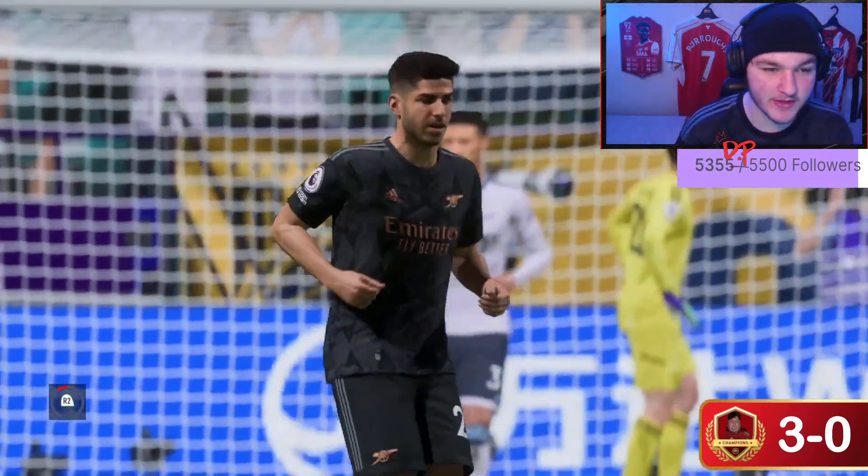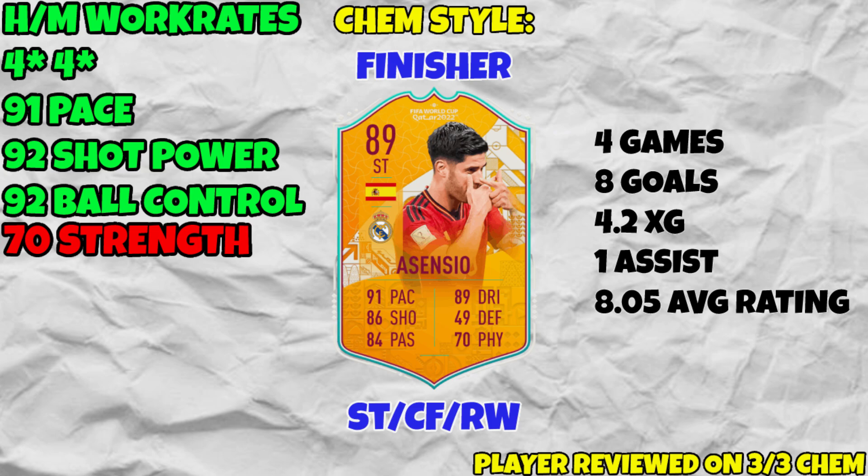For the overview on this Marco Asensio card: chemistry style is the Finisher as mentioned. You can play him as striker, center forward, or right wing, so he's good for squad building. Looking at his stats — four games played, eight goals scored, and what makes that amazing is he only had a 4.2 xG, meaning he almost doubled his expected goals. He was expected to score 4.2 but scored eight instead, plus an assist.